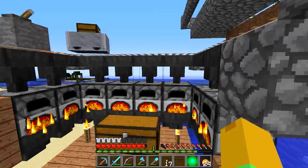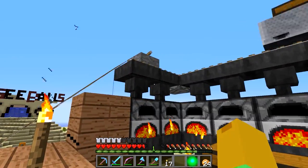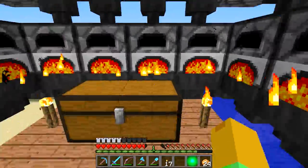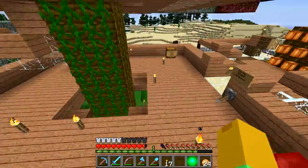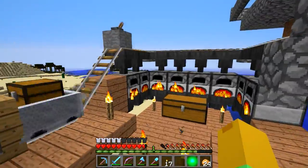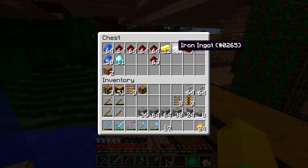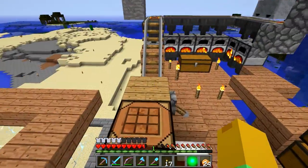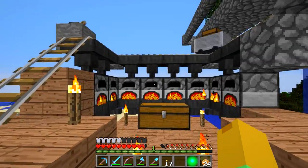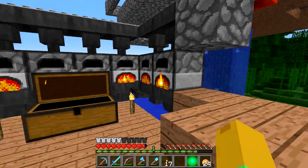It took a lot of iron to do this. It's like five iron per hopper — one, two, three, four, that's eight, and then sixteen times five, that amount of iron. I used all of my remaining iron and had to go mining for some more. It doesn't look pretty but it works, and I don't really care about aesthetics anyway.